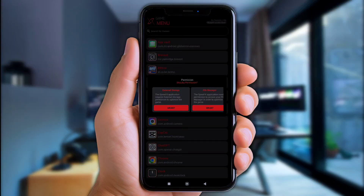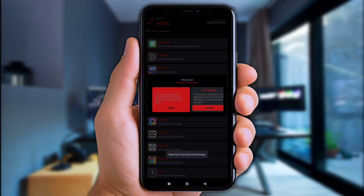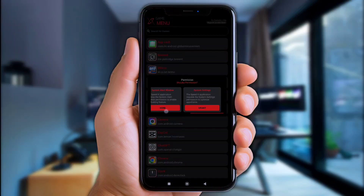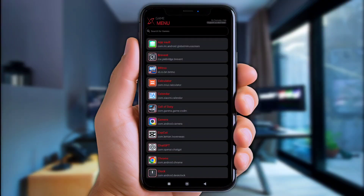Keep in mind to allow all the shown permissions to avoid any issues, and click the done option after you've applied them one by one.